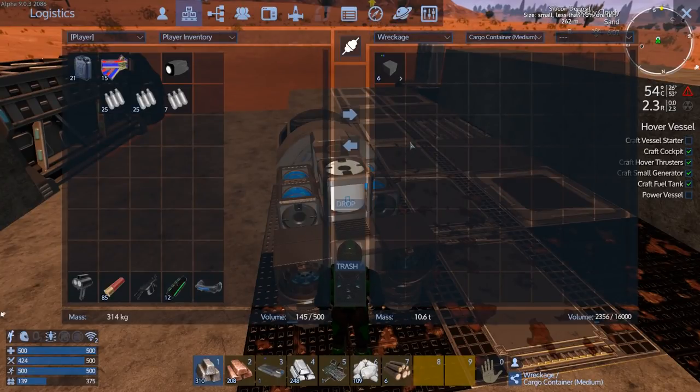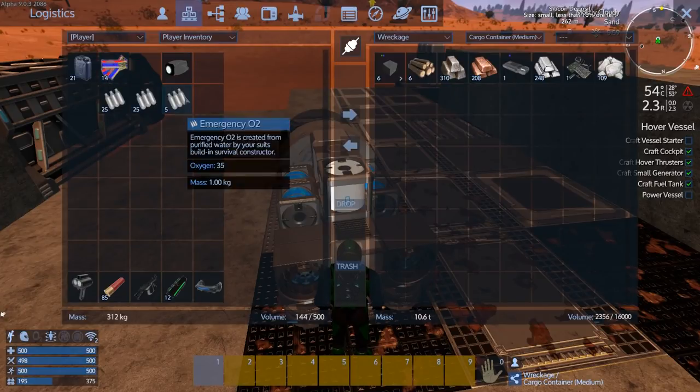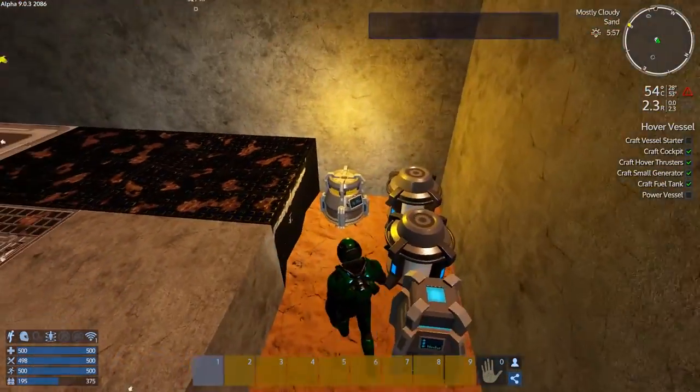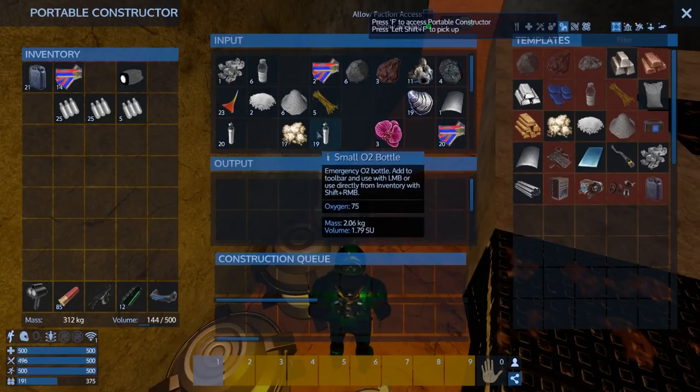We can go like this and dump it all - yep, okay, and then we'll reconnect. Oh, it's getting hot out. Let's take some oxygen - I'll take oxygen from here because they weigh more.